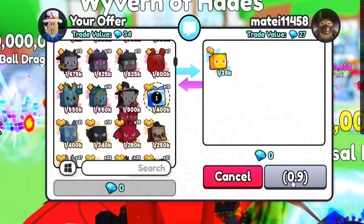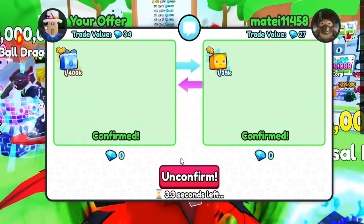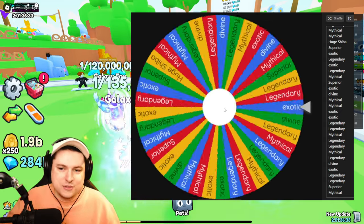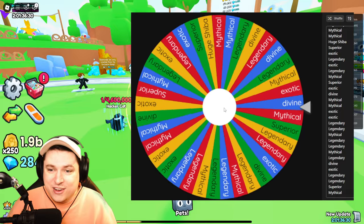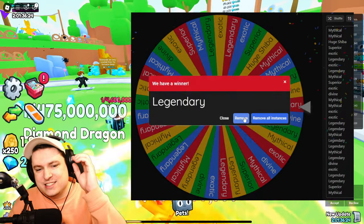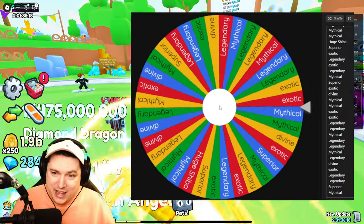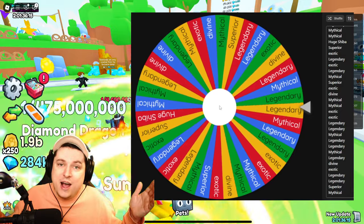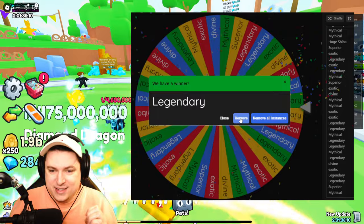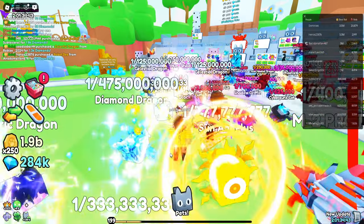I'm going to give away the best legendary I have — a frostbite bear. This is how it works: I spin the wheel and give away whatever I get for free. Let's spin again — another legendary, a mythical, exotic, divine... another legendary. Let's remove one more legendary and do a double roll — the next person is just going to get two pets. The more legendaries I roll, the faster I can get to higher-tier things.